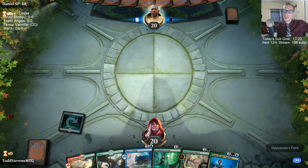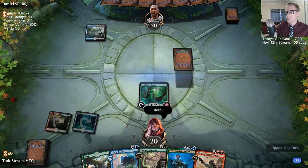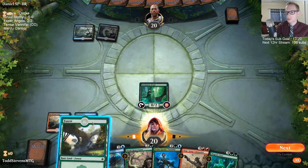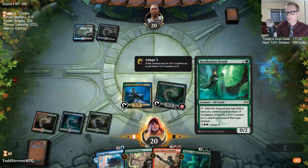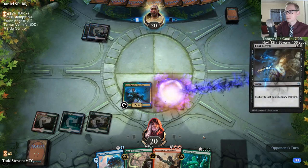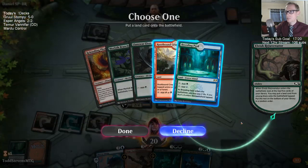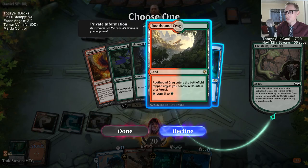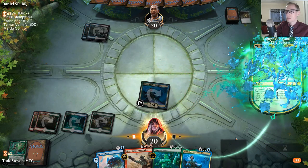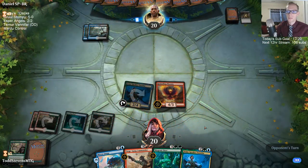We can play like a Rejuvenator into a Rekindling Phoenix, for example. It's a bunch of blue and black mana over there. Looks like we're doing just exactly that — land drop, thanks, we'll get a second red source. Unfortunately you can only do Vanifar anytime you can do a sorcery, so we can't sit back and wait to respond to a removal spell.